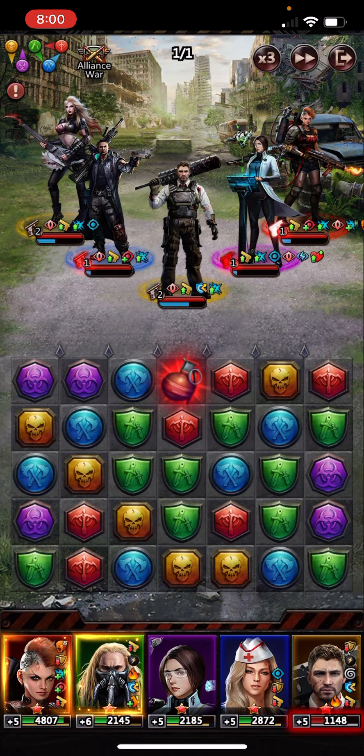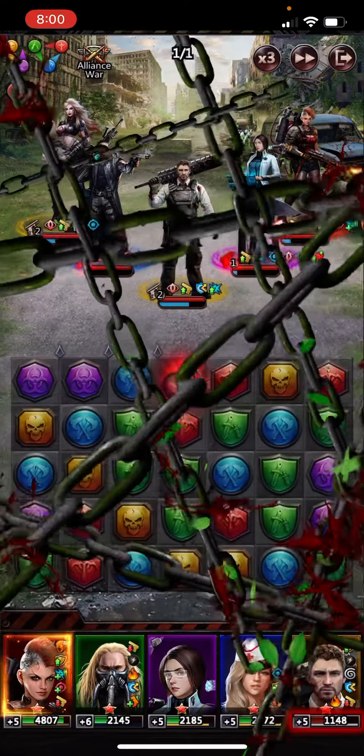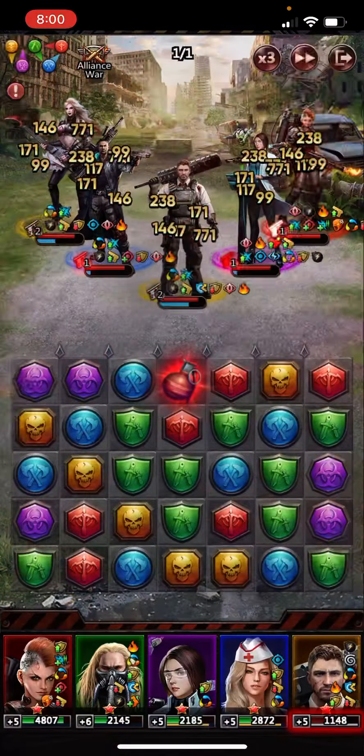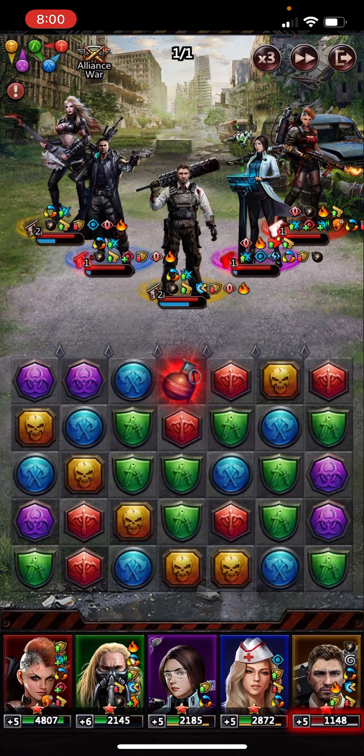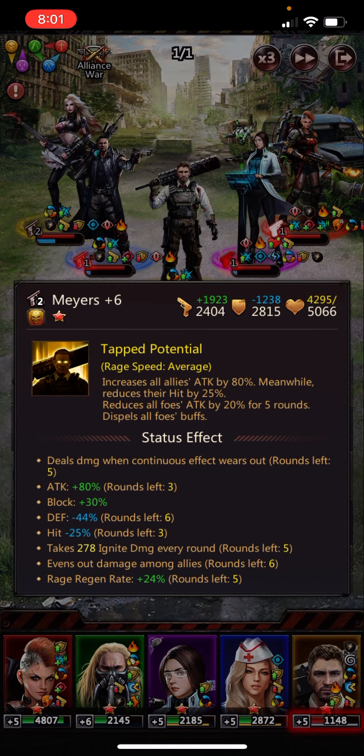The Lady M effect is now off. So what we can do is lower their defense with Ulrich, then hit with Phoenix, do some damage, and the ignite is not going to be healed at any point. When it wears off, there's going to be a blast effect — it deals damage when the continuous effect wears off.